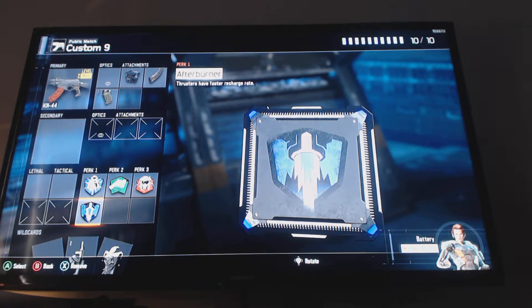Perk 1, same as most of my classes: Flak Jacket and Afterburner. There are jetpacks in Black Ops 3 and it's always gonna come in handy to be able to use it whenever you need to. And Flak Jacket - as I said in previous class setups, everyone's throwing explosives everywhere and it's just really annoying to get killed from them.